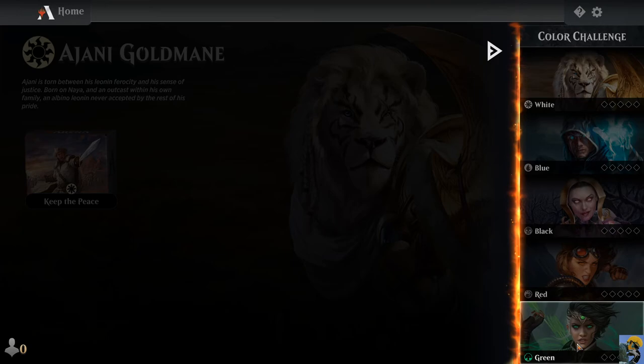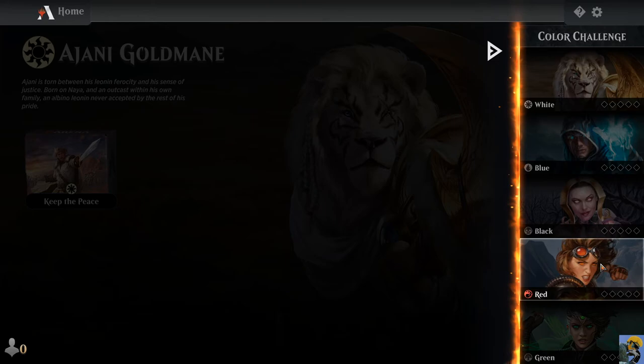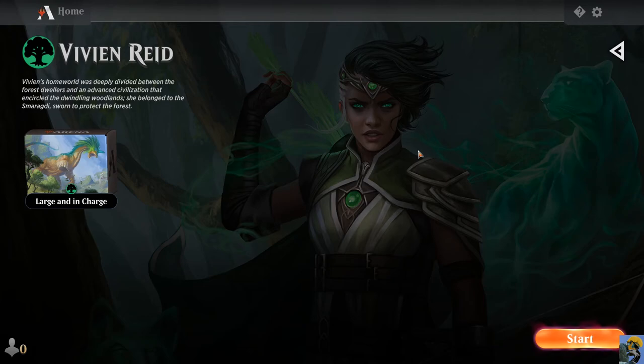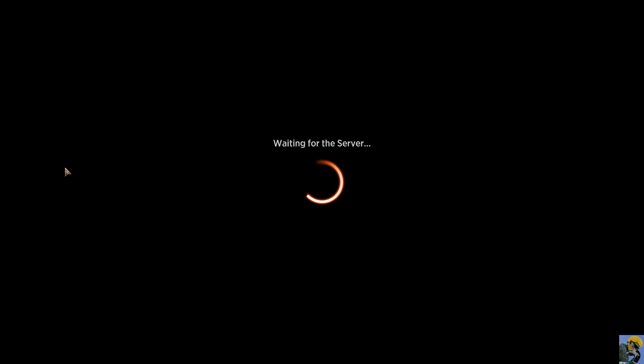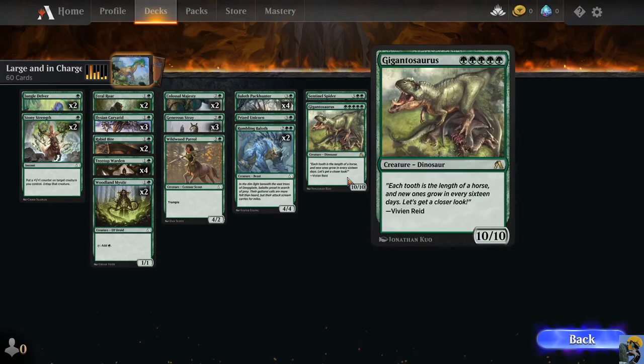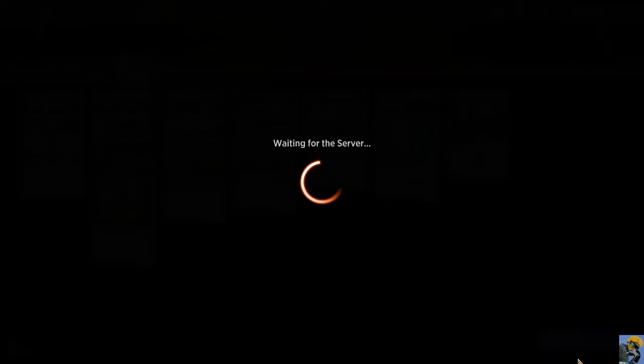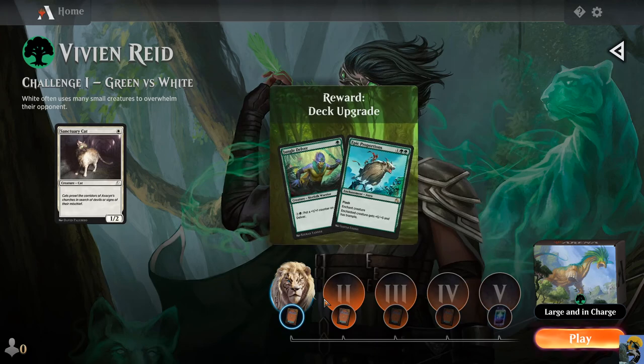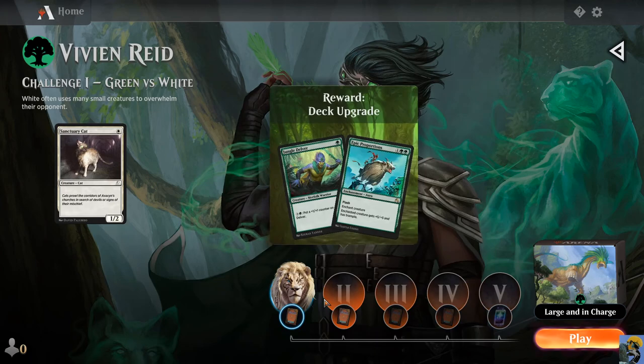Some of these other planeswalkers are amazing, but I'm going to go here. Vivian Reed — large and in charge. You can see what this deck has in it before you make your choice, and it's a dinosaur deck. I love that they added dinosaurs to the game — it's so funny. We'll be large and in charge. Now we can jump in and do the challenges to unlock cards with each of these colors. I think you can just play with all of them and flip, mix and match whenever you want, learn all the different colors and unlock cards. You're not permanently bound to that decision, which is great.